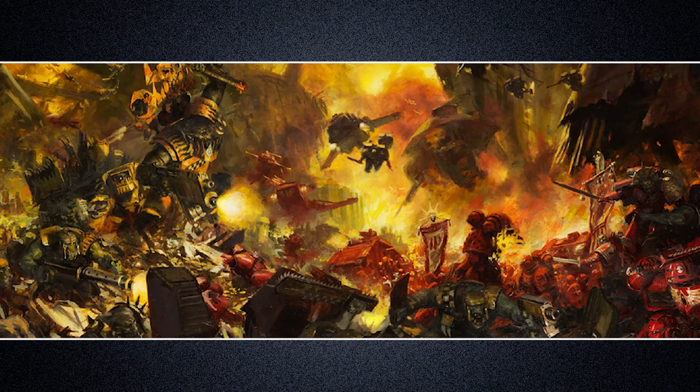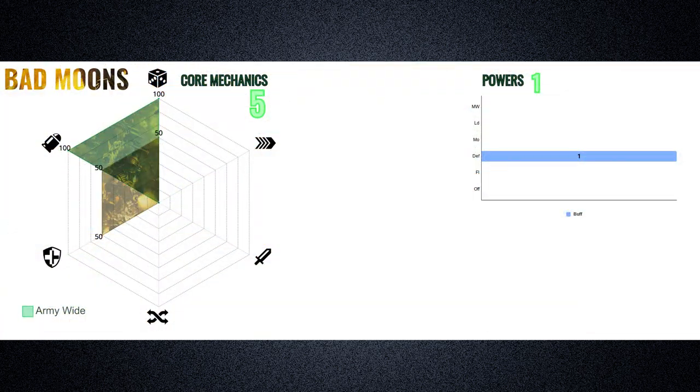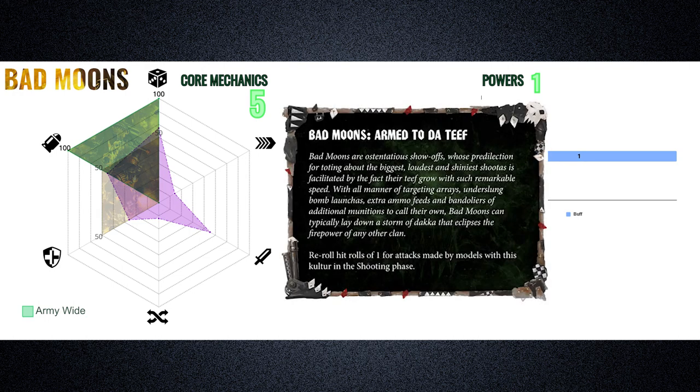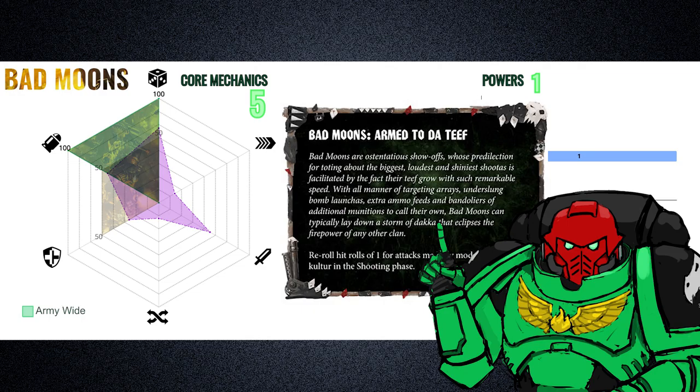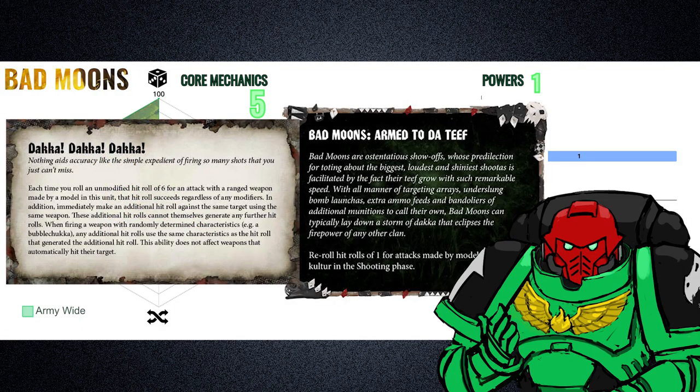Onto the Badmoons clan — infamous for their obscene amount of firepower. They unsurprisingly take on a shape that supports offensive efficiency geared towards shooting propensity. Their clan culture, Armed to Da Teef, grants them the ability to reroll hit rolls of 1 in the shooting phase. While this may appear underwhelming, it synergizes well with the Orcs' base rule allowing more chances of proccing Daka Daka Daka — a rule that mechanically uses luck to help Orcs overcome their below-average ballistic skill. Adding a probability-boosting perk across the army compounds that effectiveness.